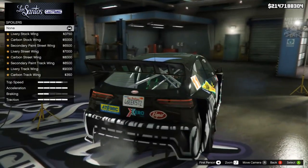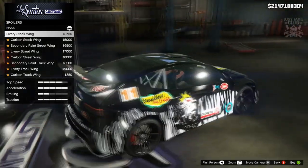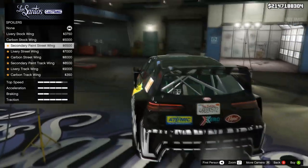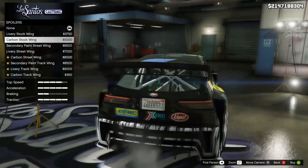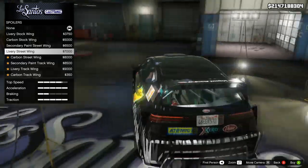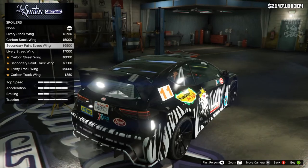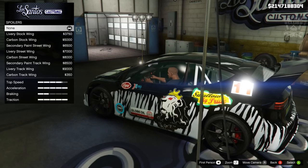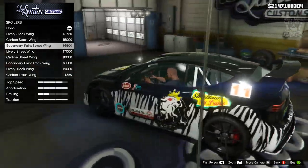Then we're going to go to the spoiler. The first one is pretty cool, and there's a livery version and carbon version of it. Then we've got a slightly different design - a little bit narrower, not as wide, which I actually prefer. I'm going to go with the secondary painted wing on that one. The last few options are just stupidly ridiculous so we're going to stay away from them. We're going to purchase the secondary painted street wing.